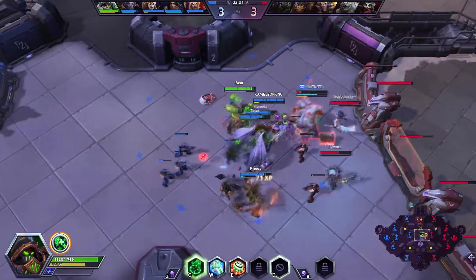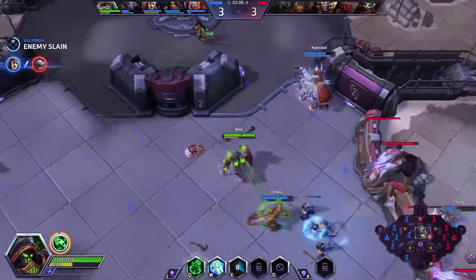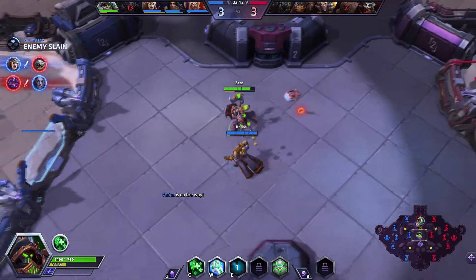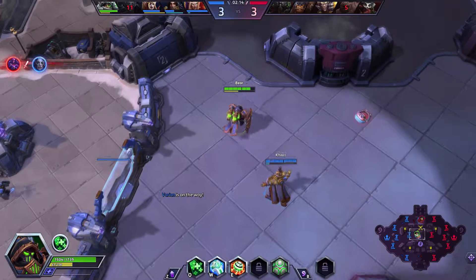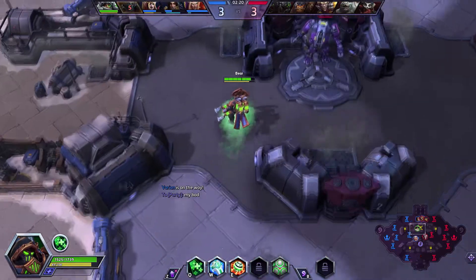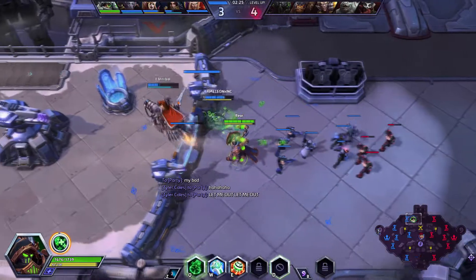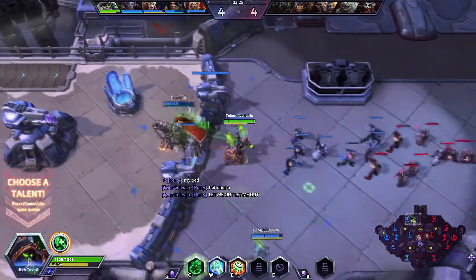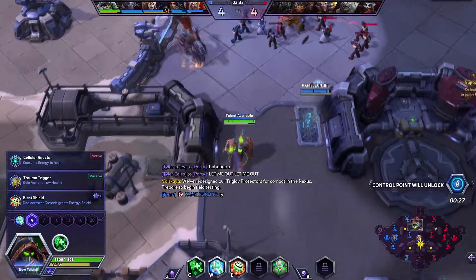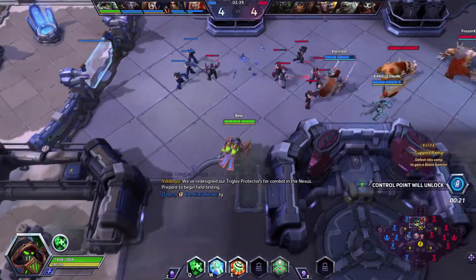We get a kill on Stitches — pretty nifty! Oh no, my brother is on the wrong side of their fort. Oops, my bad. Not a big deal, we'll just keep doing our thing. For this talent we're going for Blast Shield, so Displacement Grenade grants energy and a shield.